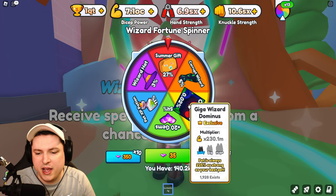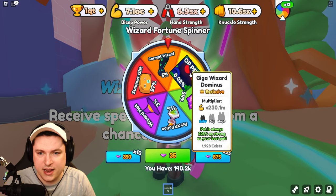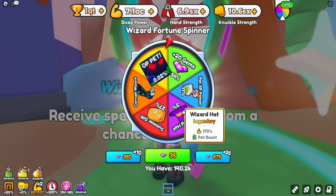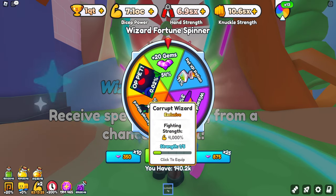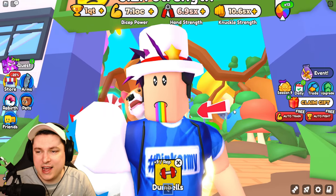The Giga Wizard Dominus has 230 million base power, 225%, 0.02%. As well, getting ourselves some Wizard Hashtag at 170%, and making ourselves a max level Corrupted Wizard Glove. So that's what we're doing today.